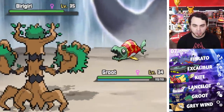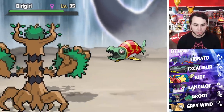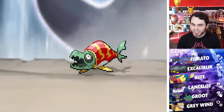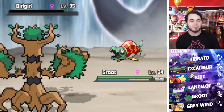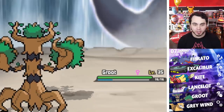I'm just going to click Horn Leech. It has Bright Powder so it can dodge our attacks, but let's just click Horn Leech. Here comes the Waterfall — we should take this unless I flinch. I get the Horn Leech off, I don't miss, and we straight up one-shot the Birigiri and get all that health back. Thank you very much — get rekt. We're going to go straight to level 35.